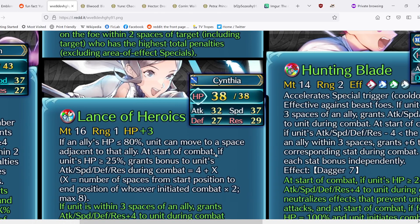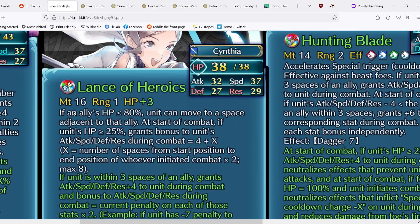Next we have Cynthia, and as a Cynthia fan I was super excited for this — and she did not disappoint. She got a new lance: Lance of Heroics. The base effect: if an ally's HP is ≤80%, unit can move to a space adjacent to that ally — Wings of Mercy 4 right in the weapon. At start of combat if HP ≥25%, grants a bonus to unit's Attack, Speed, Defense, Res equal to 4 plus X, where X = the number of spaces from start position to end position of whoever initiates combat times 2, max 8. So she has Spectrum Clash built in — using Wings of Mercy gives effectively +12 to all stats.